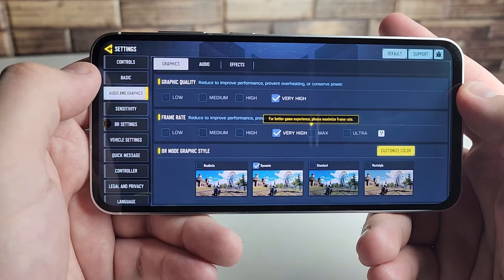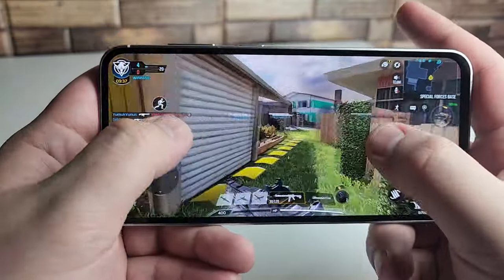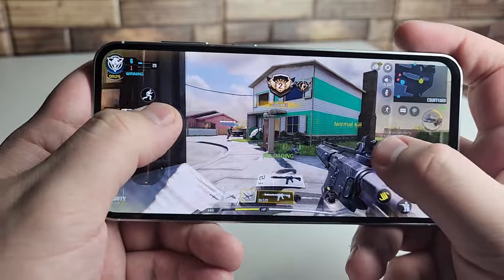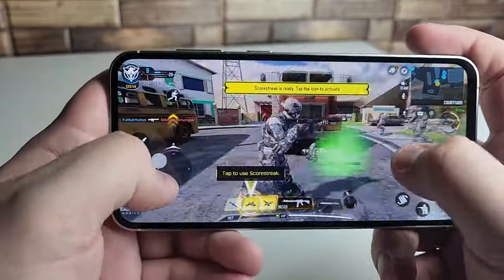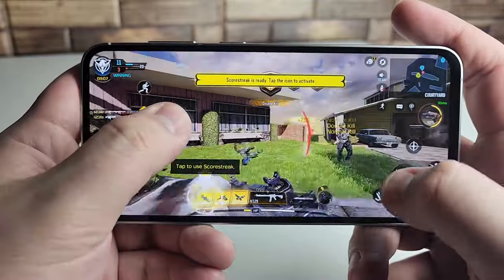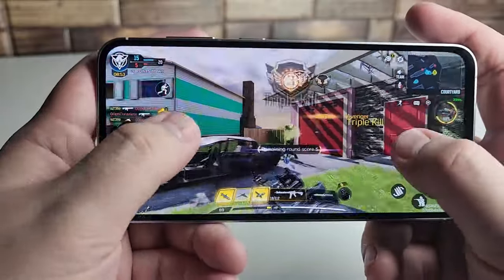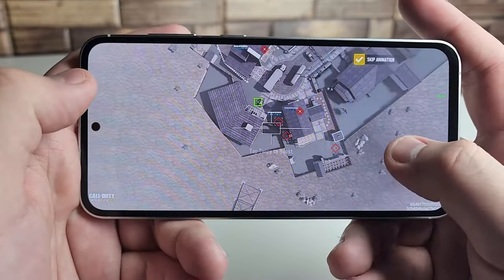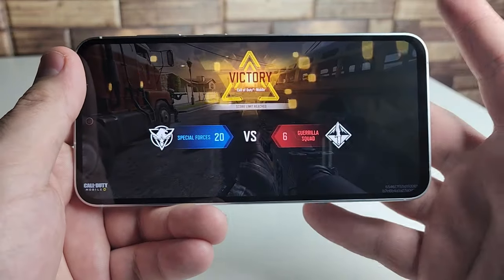Our graphic quality is going to be set to very high and our frame rate to very high as well — I'm going to set that to max and we're going to see how this game runs. Call of Duty Mobile is kind of one of those easier litmus tests; it's not really that hard to run on many devices — even the Galaxy A14 runs it very well. It looks like it's doing a pretty good job. The shadowing is fine, we don't have any hiccups, and the killstreak animations look good. This game looks great and runs great — it's absolutely playable on the S23 FE.